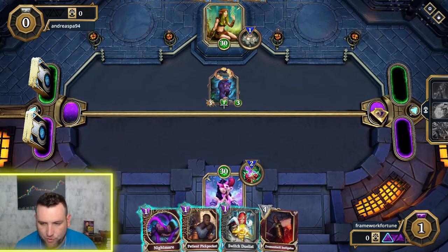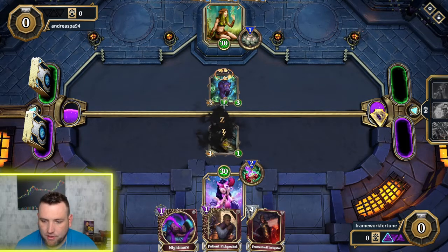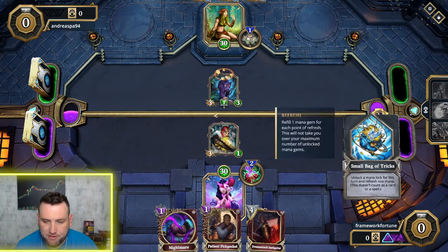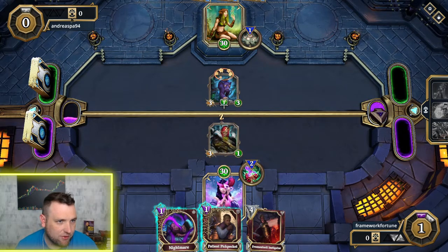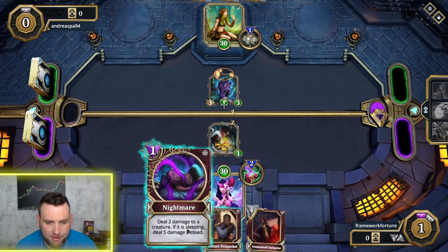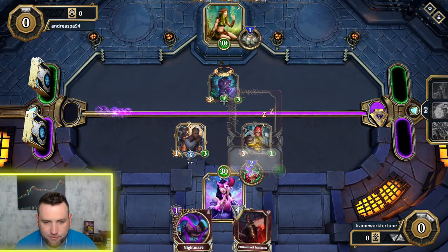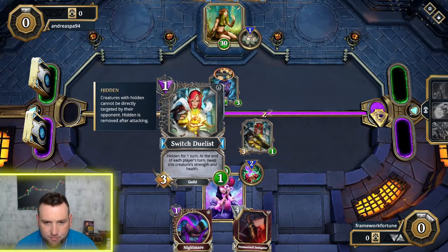You start out with one mana. This mana will is how you keep track of how much mana you have to play. There are also extra manas you can trigger to add a mana back. If you go first like they did, you only get one extra mana. If you go second, you get three extra mana — that's because of the advantage from going first; it kind of balances things out and makes it more even.